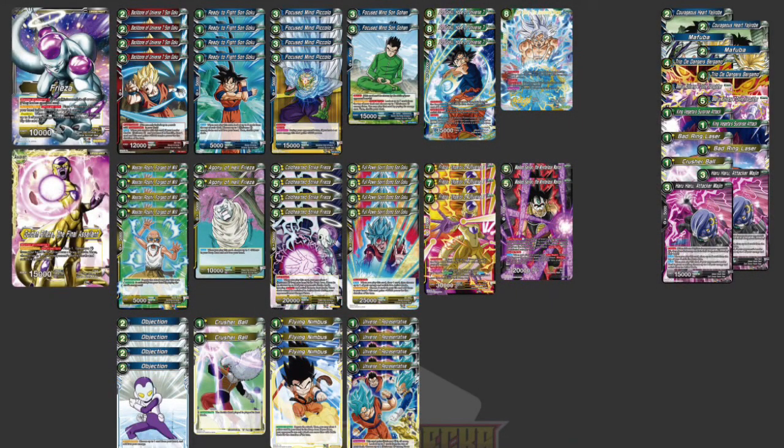The leader is Freezer, and on the flip side Golden Freezer the Final Assailant. It has Warrior of Universe 7 so all U7 costs have no specified cost on the first side. Activate Main once per turn: place one U7 from hand to drop and draw two cards. When you awaken you untap two, and on the awaken side place one U7 from your hand to drop and draw two cards, then choose one of your opponent's battle cards and switch it to rest mode.